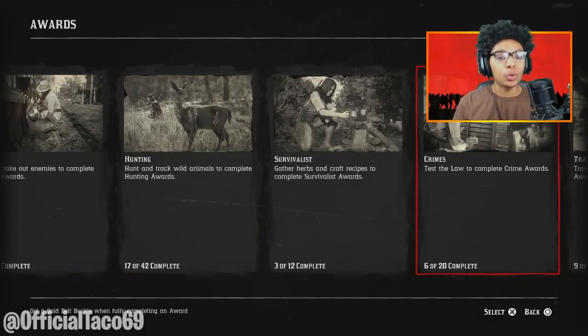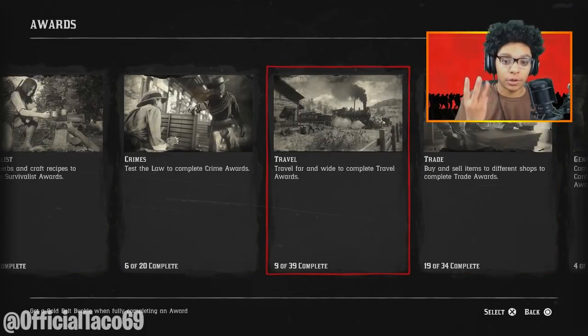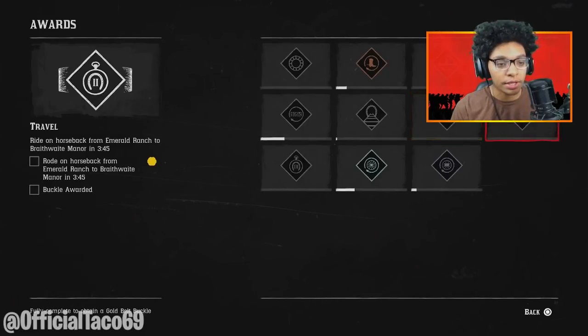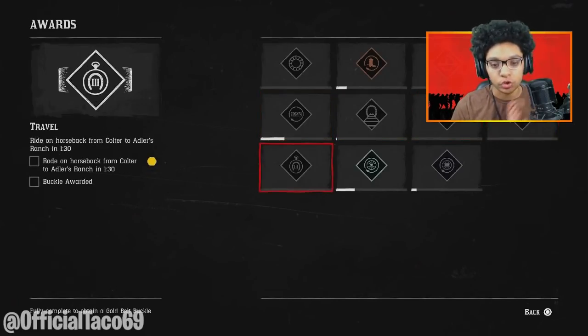The awards we're going to be doing today are three of them. We're going to head to the Travel section. There are three awards here. We're going to be doing the third one since we're over here at Coulter, and we're going to be riding to Adler's Ranch. The challenge is that we've got to ride on horseback from Coulter to Adler's Ranch in a minute and 30 seconds.